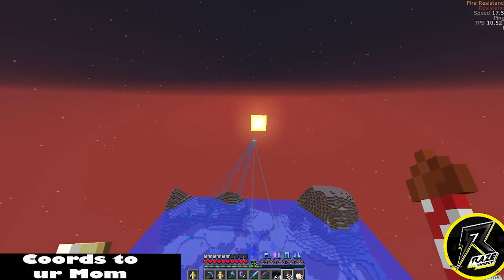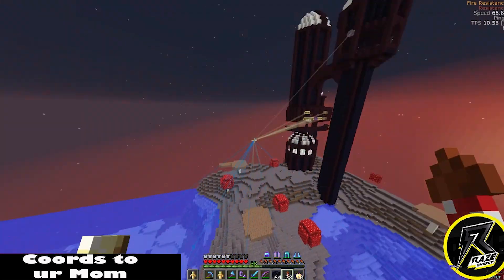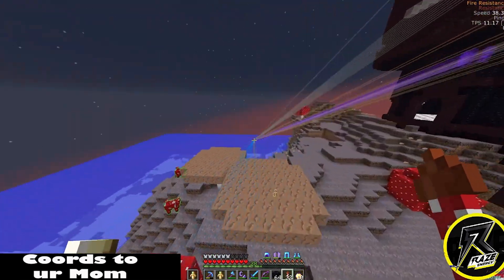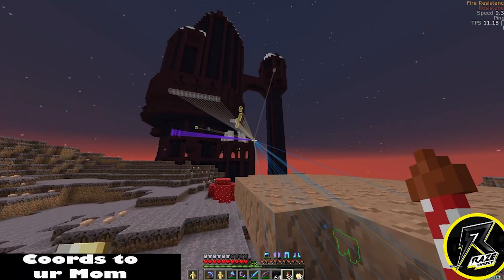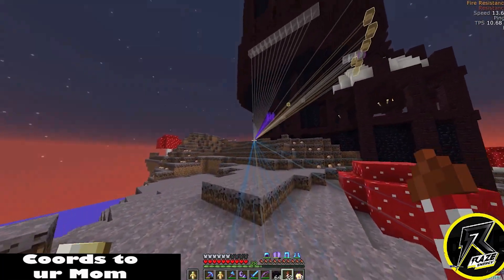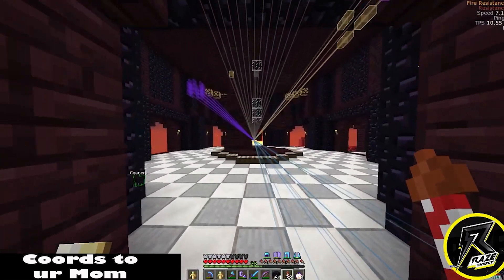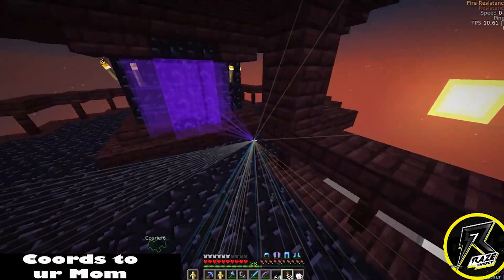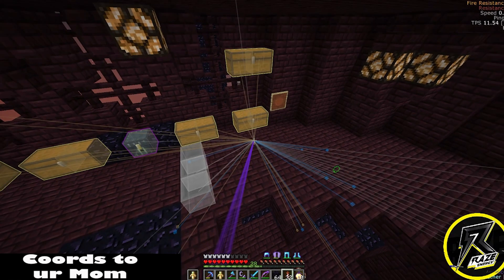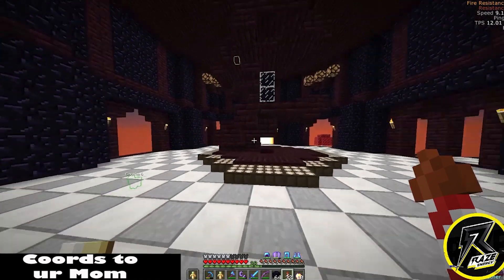Alright, looks like we're coming up on a mushroom biome, so let's just kind of float down a little bit and see what we got. Holy crap, did not expect to see that - let's check this stuff out. So we got a portal in there dude, this is for real mega. We're definitely gonna be checking this stuff out over here - this is cool.